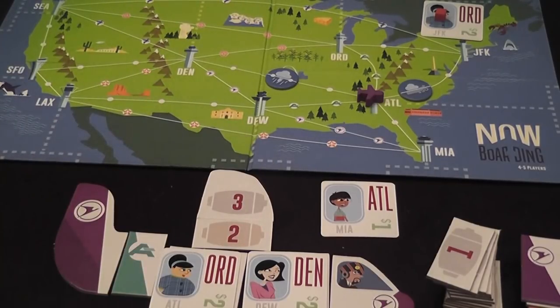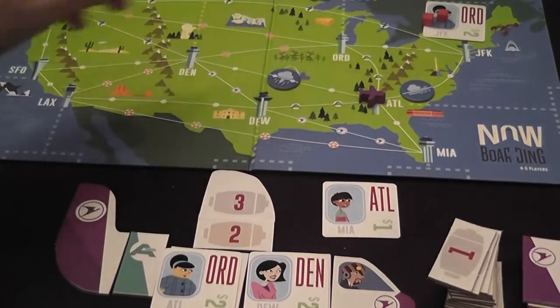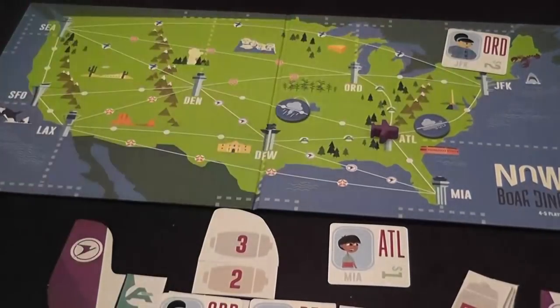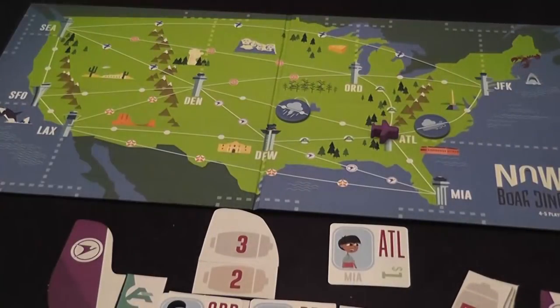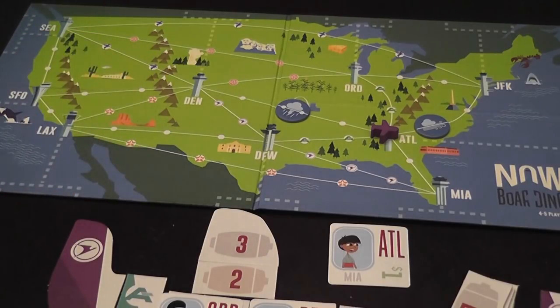Anger tokens: at the end of each round, each passenger still on the board face up will receive an anger token. If they receive four, they are so mad that they write a strongly worded email. You remove them from the board and place them aside. If you accumulate three of these dissatisfied customers, the players lose the game.